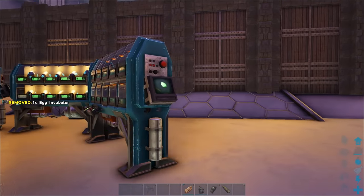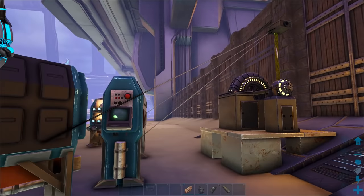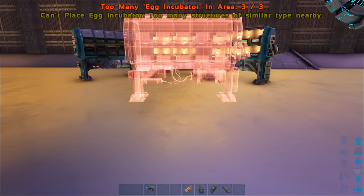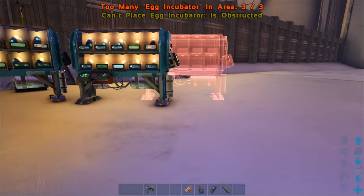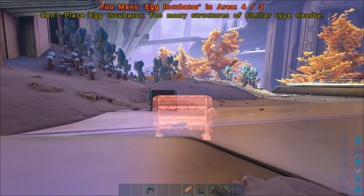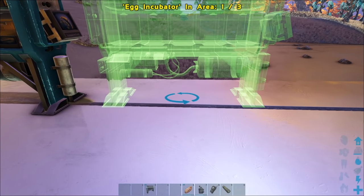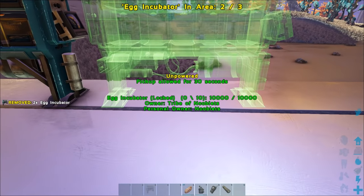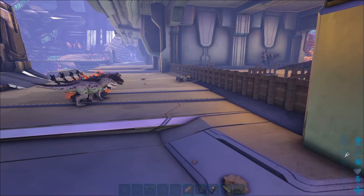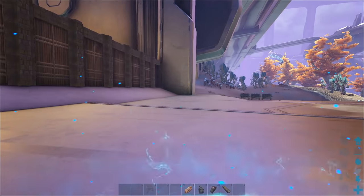When you place them down they need to be powered — use a normal generator or a tek one. I'll show you how far you have to go before you can place the next batch of incubators. We start here and go all the way down, then put the next lot from there all the way across. You have to have one hell of a long base, but you'll get plenty of exercise.